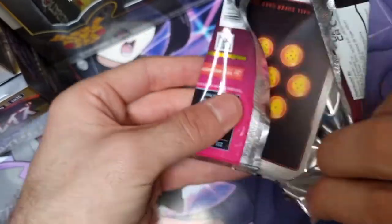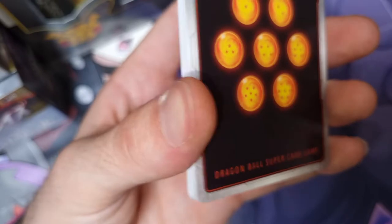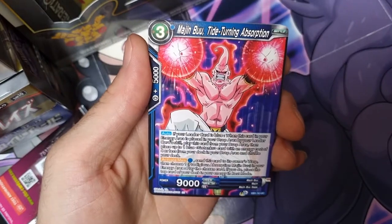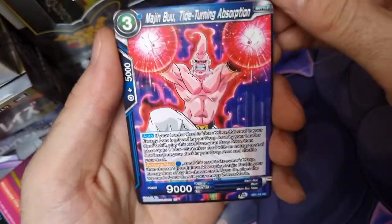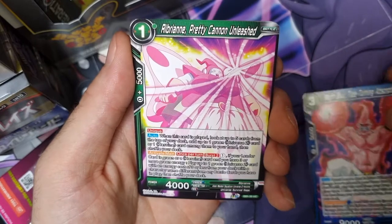I love the backs of these cards - look at that. I don't know if there's a card trick so I'm just going to go through them as they are. I think the bottom right abbreviation UC would stand for uncommon. Let's just fly through them and see what we can get.